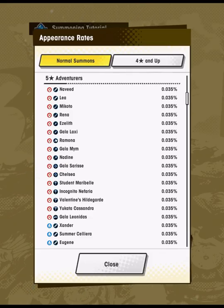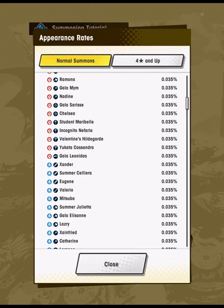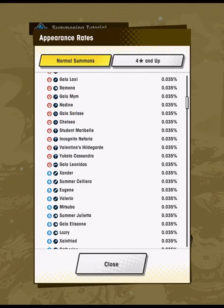Gala Leonidas is the other flame character that stands out here. He's very good in auto battle and harder difficulty wind element solos, where you're using a flame team against wind element content, and actually serves alongside Yudin. Gala Leonidas you can just leave in the back line on autopilot to back up Yudin. He might even be a little bit better here than Gala Mim if I had to choose, but both are pretty strong.